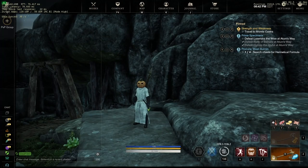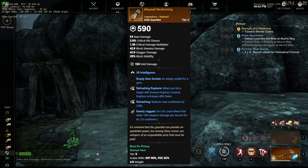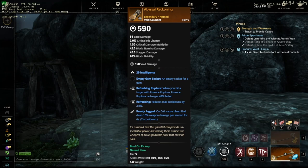Next up, we have a single Void Gauntlet drop from this dungeon, called the Abyssal Reckoning, with Refreshing Rupture, Refreshing, and Keenly Jagged. Not great, but also not awful if you're just starting off with the Void Gauntlet — it's definitely something nice to play around with.